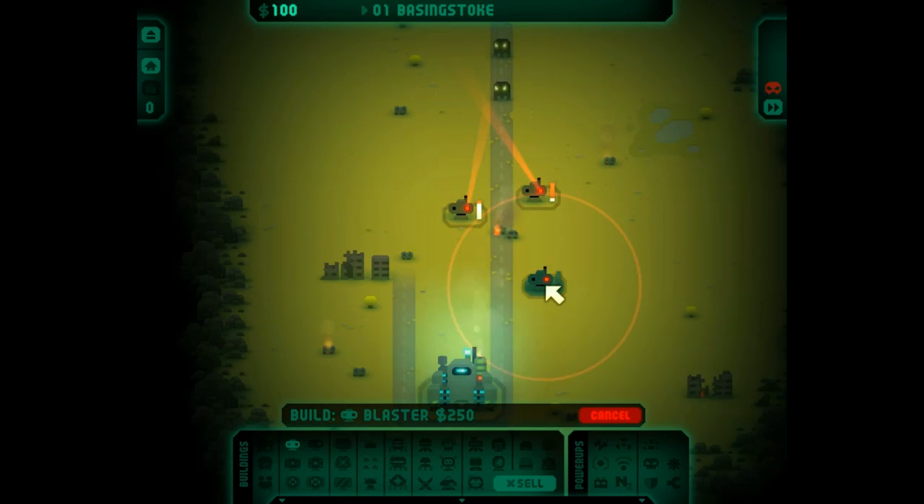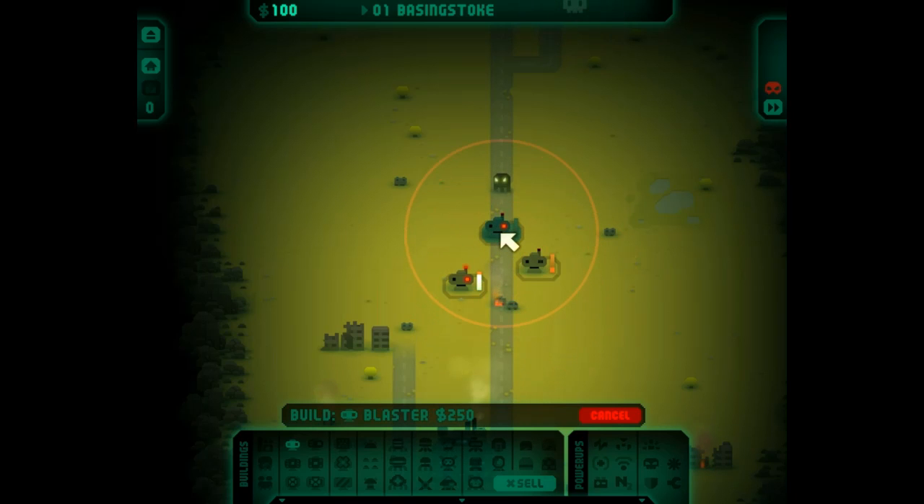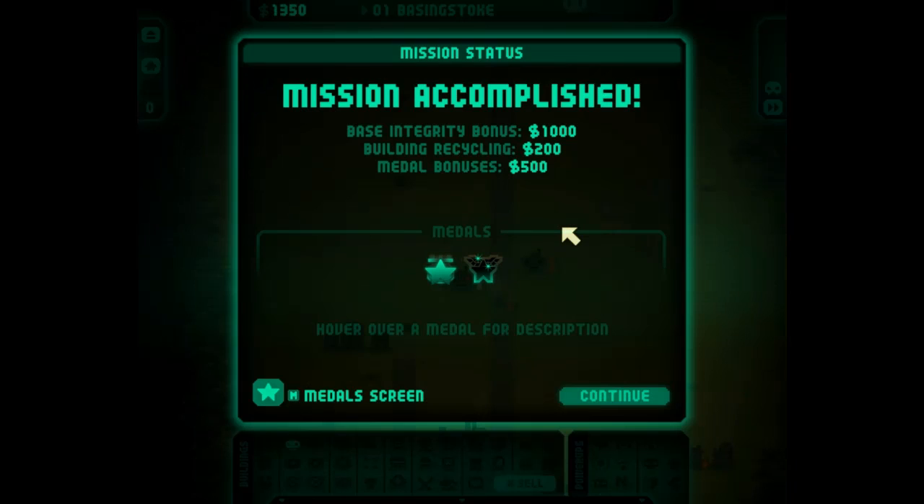If you put a tower on the road, when they hit it they just go over it. You can put them anywhere anyway. Oh wow, that was easy! Medals - that's an achievement, so I feel good about myself.